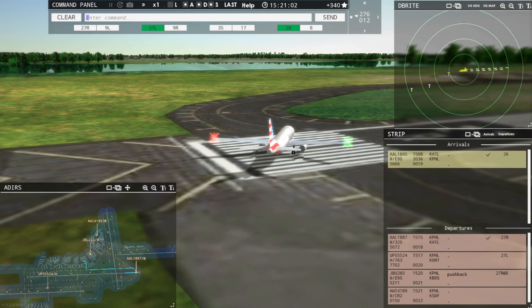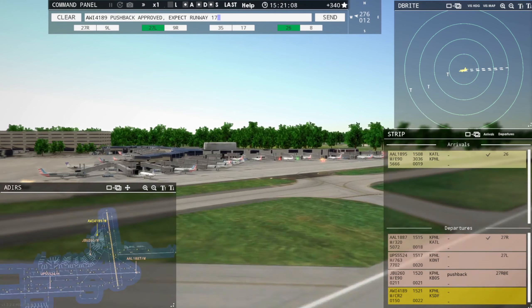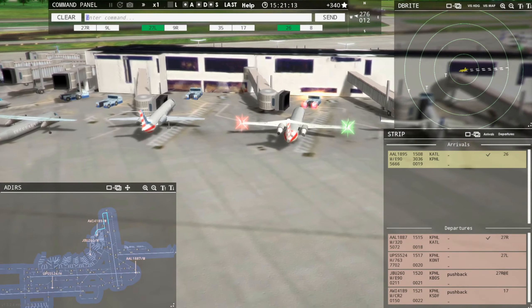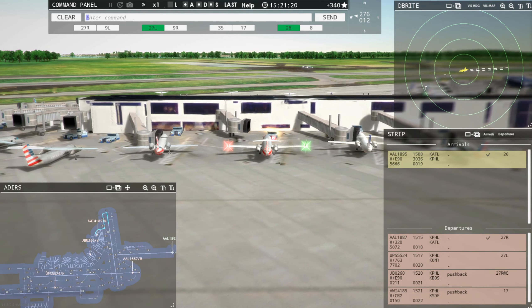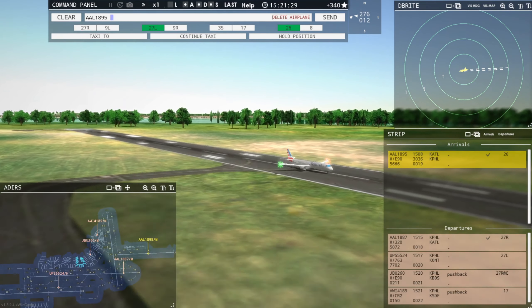Philadelphia Ground, Air Wisconsin 4189, pushback approved, expect runway 17 via Echo. Let's check out American coming in on runway 26 here — just touching down. Good deal there.